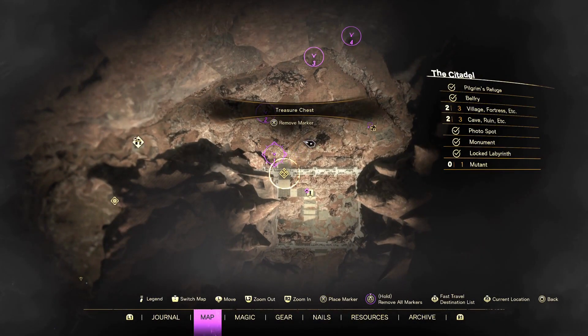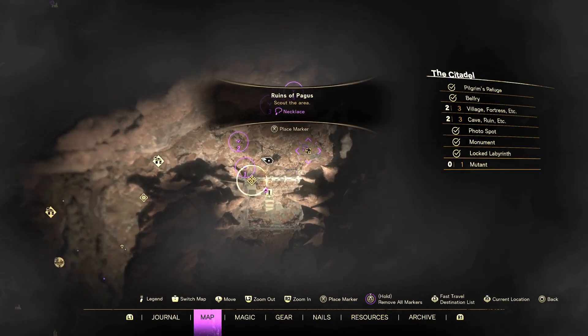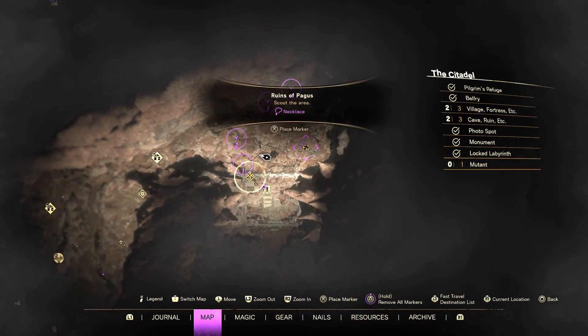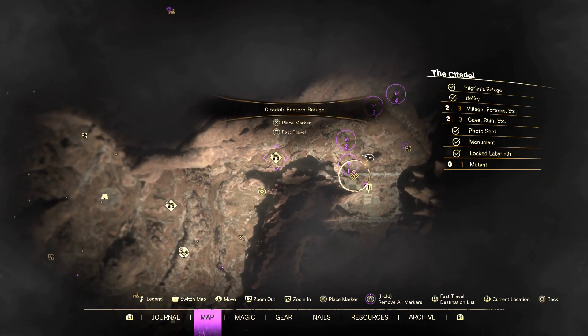Let's just look where we are. This is the Pranos Castle Ramparts, which is an important part of going after Syla. This is right before you sort of continue that quest. Here it is, the Ruins of Pegas. We'll go through what necklace you get after I do it, and this is the nearest fast travel point — Citadel Eastern Refuge.